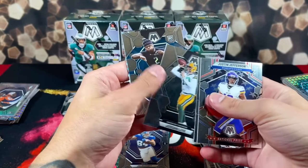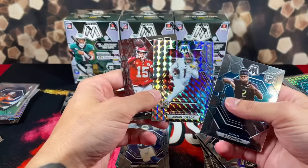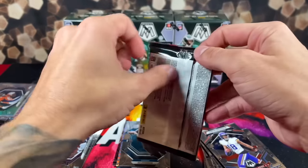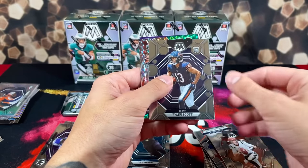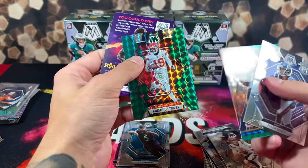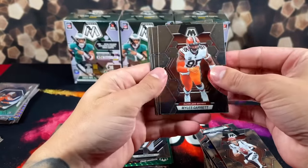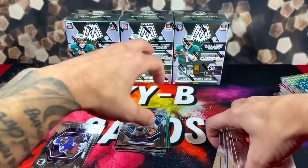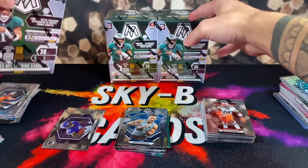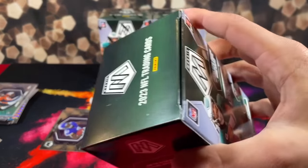A lot of base cards in these blasters. DJ Johnson rookie, a Jahan Dodson parallel, Mahomes on the back. Tyler Scott, Ochocinco, and Cadarious Tony on the green. Box one was pretty bad — honestly I don't even have words for how bad that box was. We're not acknowledging that box even happened. Box two: I'm feeling a micro mosaic CJ Stroud — speaking it into existence.